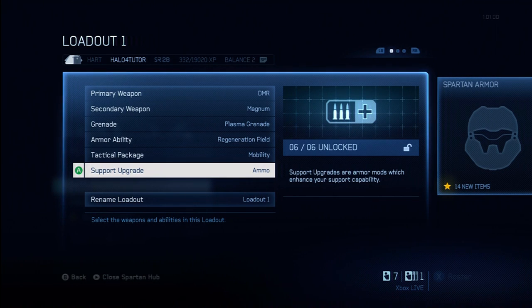Gunner — this is unlocked after completing the Pathfinder specialization. It basically allows you to fire machine guns and plasma cannons without overheating. This is great in big team battles if you're going to be using turrets a lot — otherwise, no big deal. I would give this a C as well. If you're heading into a big team game and anticipate shooting turrets a lot, you may want to think about switching this on; otherwise not very useful in many situations.